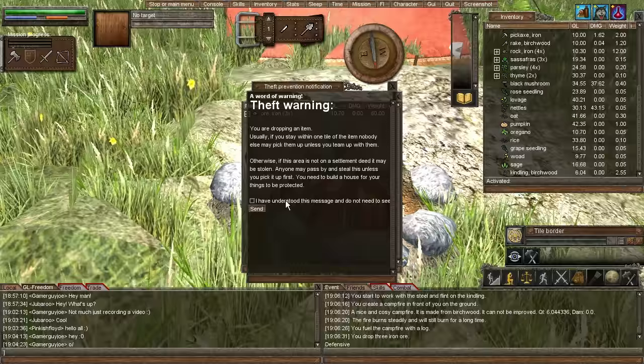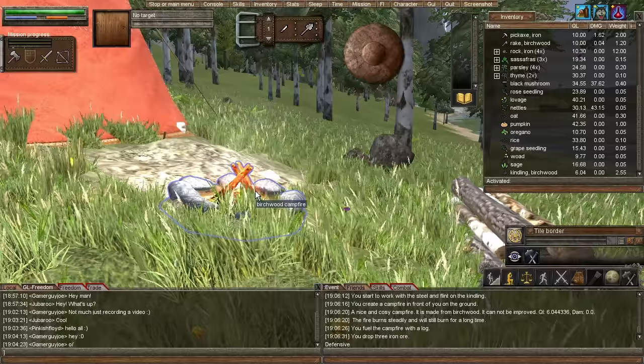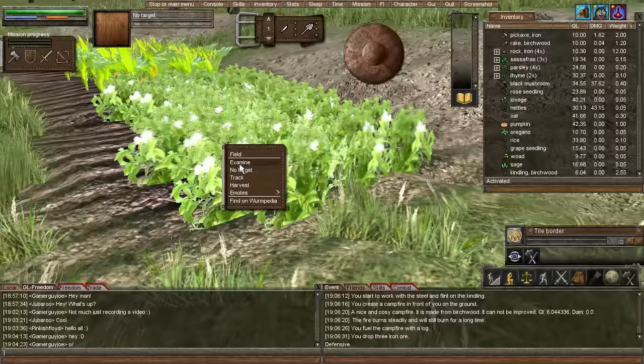We're going to open up the campfire and drag our iron ore into here. It's telling me people can actually steal this stuff, but I think there's only two people on the server — I don't think they're going to jack my stuff. So we got our iron in the campfire and it's smelting. That is awesome — I am super excited. I can't believe we found iron so quick!